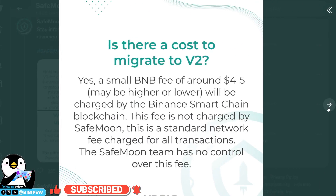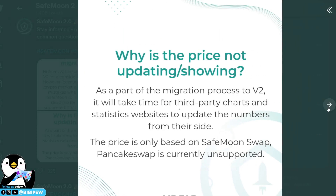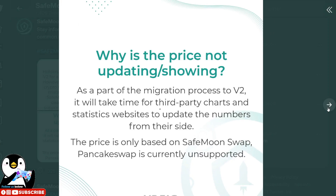What is the cost of migration to version 2? There will be a small fee of BNB, around four to five dollars, charged by the Binance Smart Chain. This fee is not charged by SafeMoon — it is the standard network fee charged for every transaction, and SafeMoon has no control over this fee.